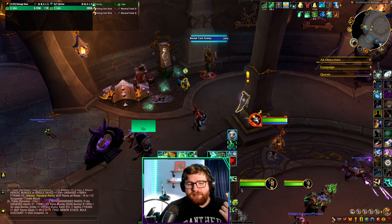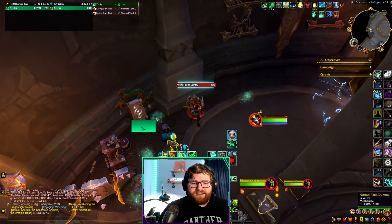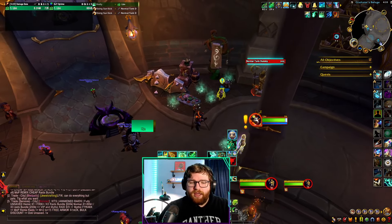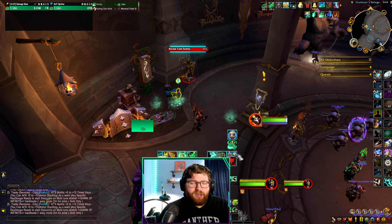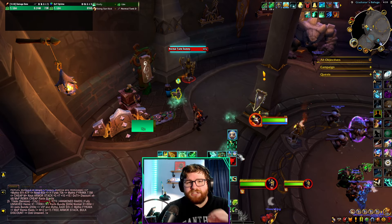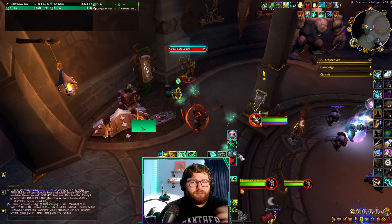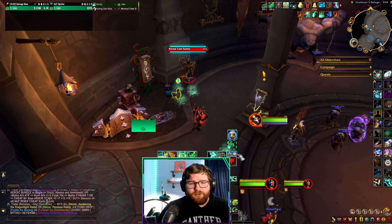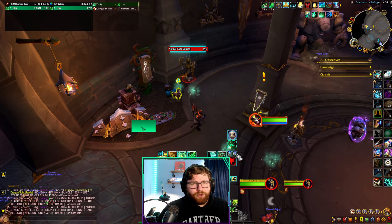Now let's talk about your Yulon ramp. It looks very similar to Yulon ramps you're used to, with some changes. After the Enveloping Mist casts, you are going to cast a Rising Sun Kick — so when you start your Yulon ramp, make sure you are in melee range of the boss. You also have the option to save your Thunder Focus Tea toward the end of your ramp to boost Vivifies by giving yourself the Solfing Vitality buff from your tier set. I would actually recommend still using Thunder Focus Tea at the beginning of your ramp since that's likely what we'll do in the War Within, to keep that muscle memory.